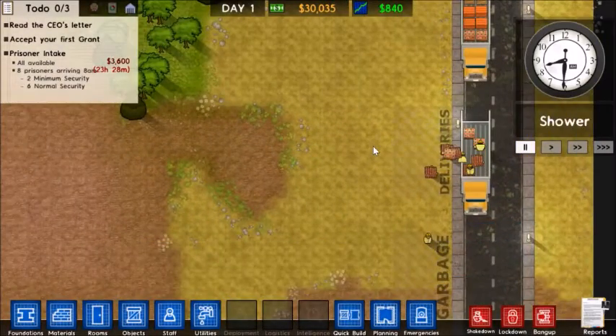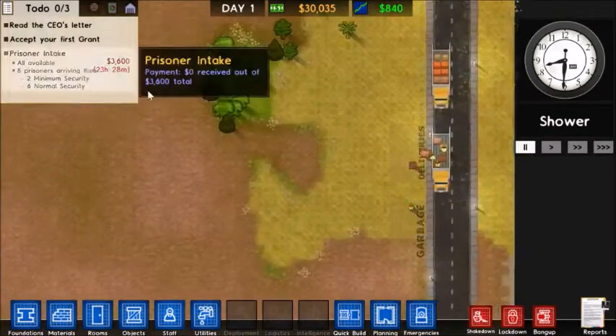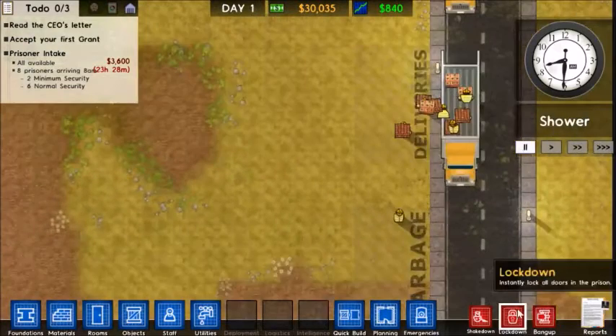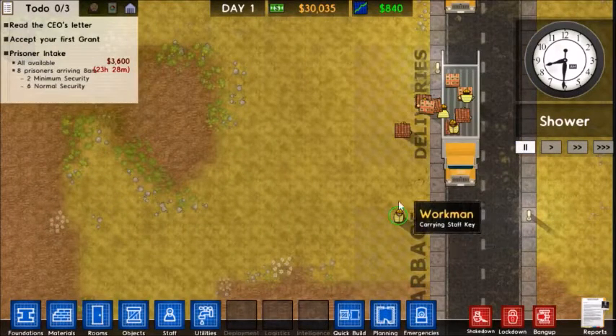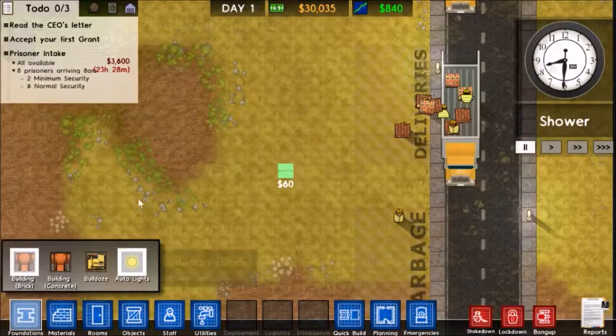So we are here, and as you can see, we have an empty plot of land with not much to do, or not much room. We have some stuff we can do here, and we have to manage this prison to the best of our ability. So how are we going to do that? Well, we first have to build a prison, and we're going to start here.